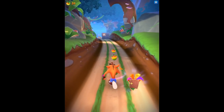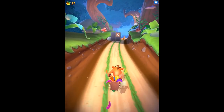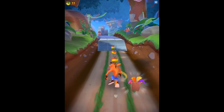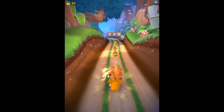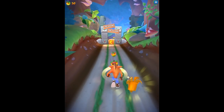We can swipe up to jump over things. Seems pretty simple so far, pretty good. Oh yeah, we got an Aku Aku Crate! Aku Aku will protect you if you run into an enemy or a crate. Of course, we take an extra hit. Now with two Aku Akus - if we get three, we are invincible typically. We can also slide, which is cool.